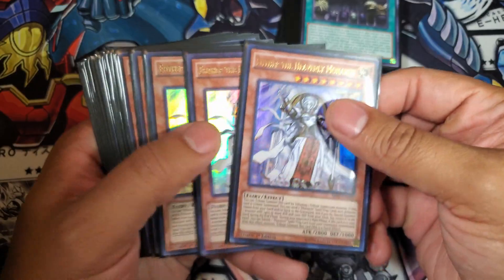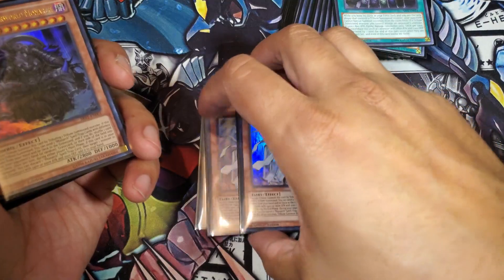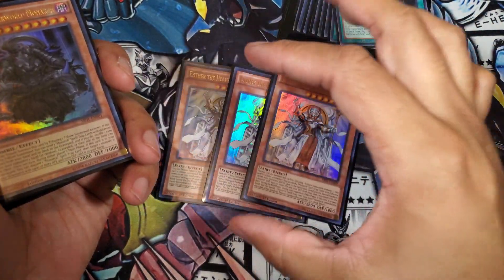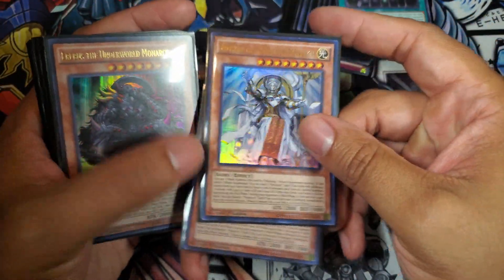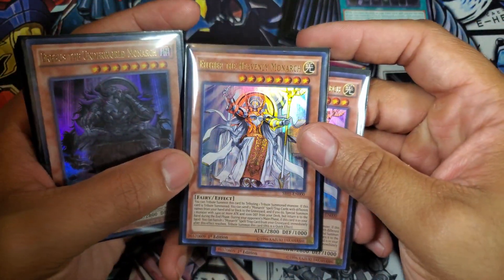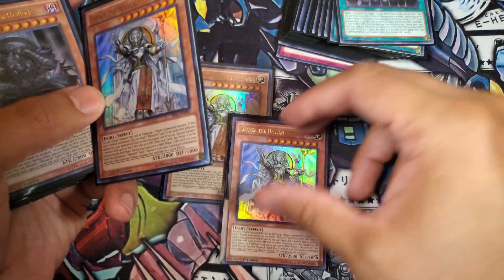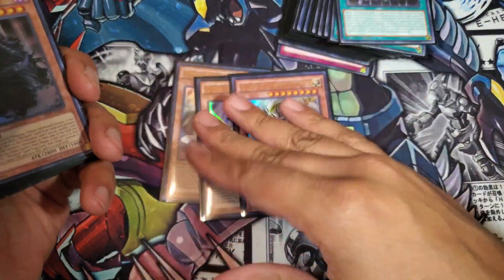Starting off with the monsters — I honestly did not know that Etha was back at three because your boy doesn't really pay attention to the ban list. But yeah, Etha's back at three and I'm pretty happy about that. You play three Etha, no exception. This is literally the best card in the deck. I know a lot of deck profiles like to highlight Erebus because he's a hand ripper, but Etha literally makes the deck. There's a reason why Konami put this card back to one a couple of years ago — you can tribute out and interrupt your opponent's plays with Etha and Karaz, or Etha and Erebus. There are nutty plays you can do with this card.